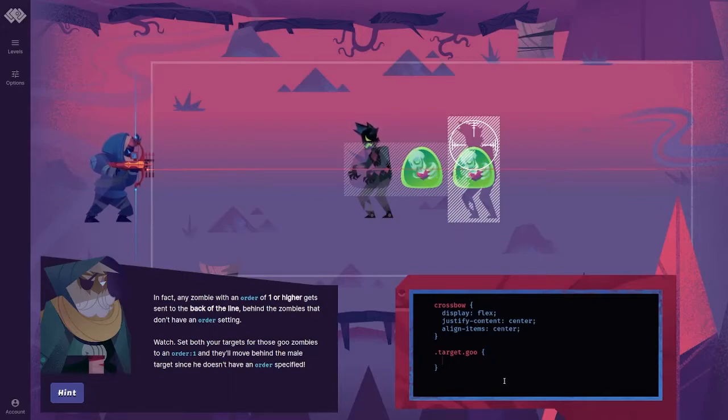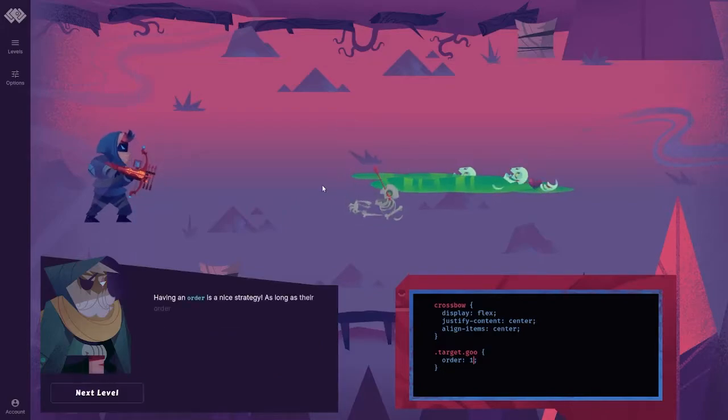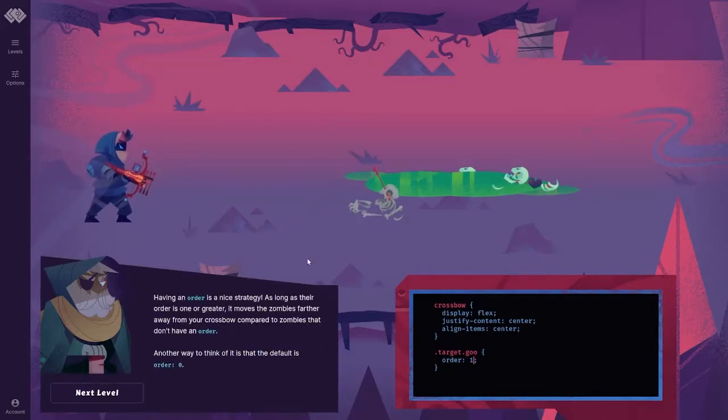Watch. Set both your targets for those goo zombies to an order 1, and they'll move behind the male target since he doesn't have an order specified. Having an order is a nice strategy. As long as their order is 1 or greater, it moves the zombie further away from your crossbow compared to zombies that don't have an order.